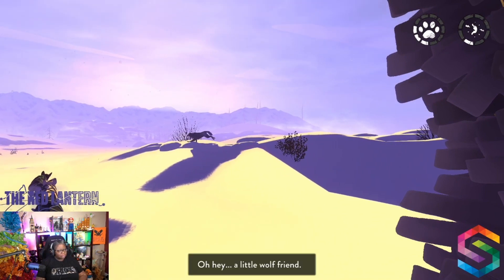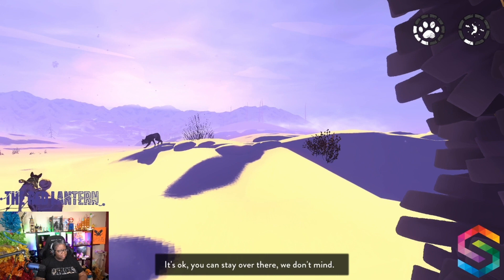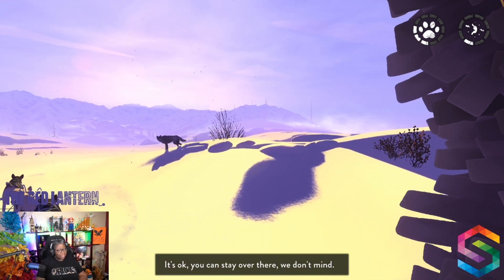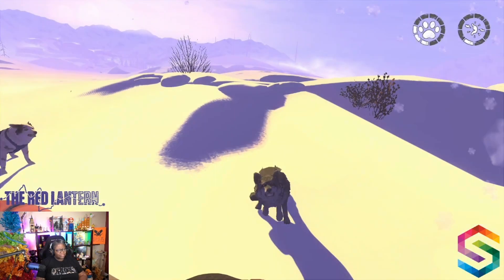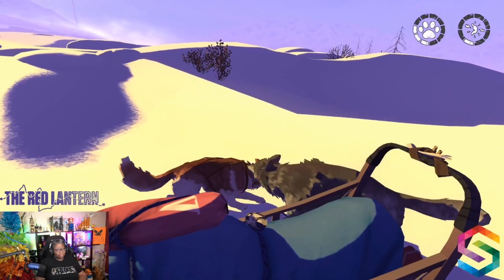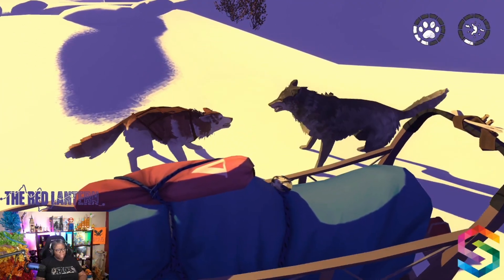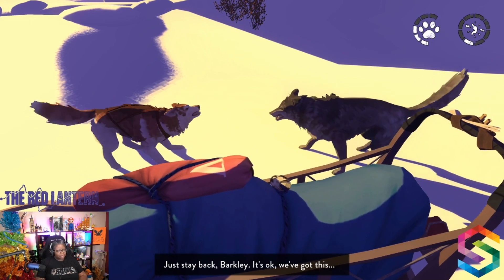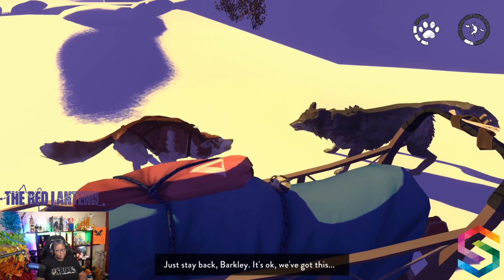Let's go right and see if we can scare up some food. Oh hey, a little wolf friend. It's okay, you can stay over there, we don't mind. That is not good. Oh no — Puppy! Barkley! We've got to do something. Okay, just stay back Barkley, it's okay — we've got this.